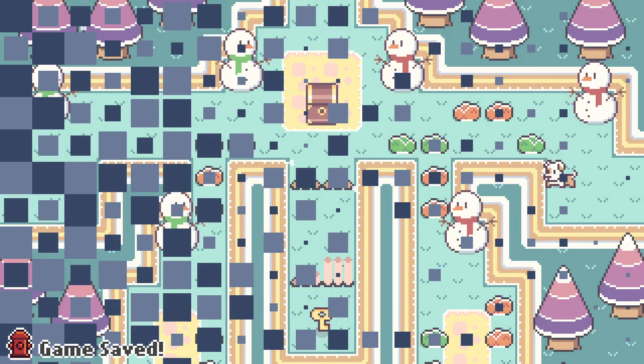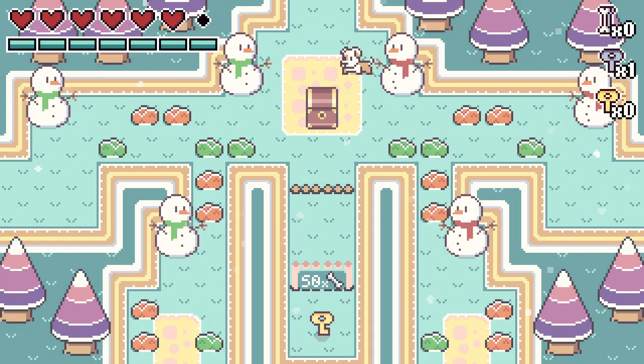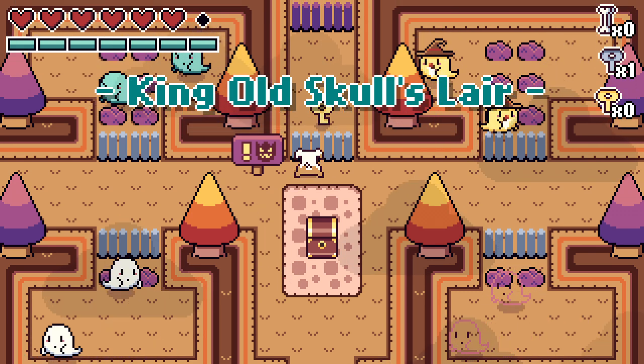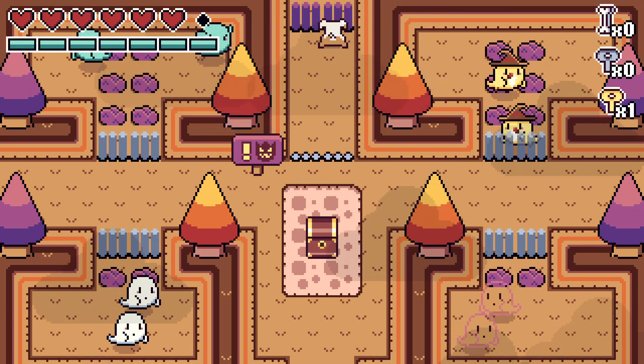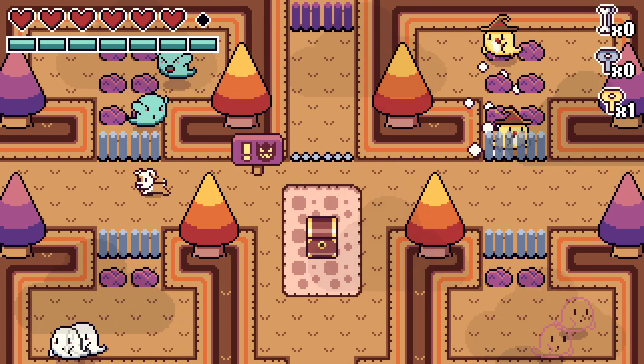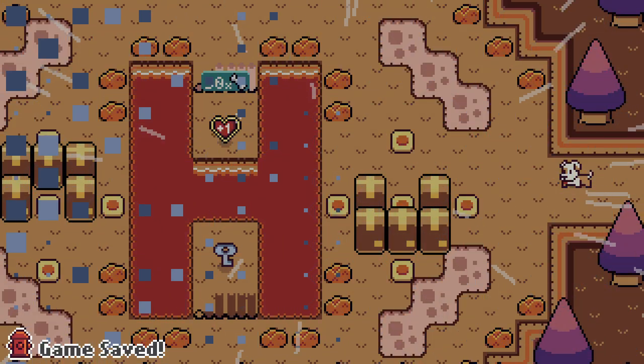From the technical side of things, thankfully I didn't run into any major issues as far as glitching or crashing. Milo's Quest is available on the PlayStation 4 for $4.99. It does include a platinum trophy. The game is also available on Nintendo Switch, Xbox One, PlayStation Vita, and PC.